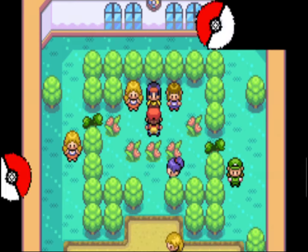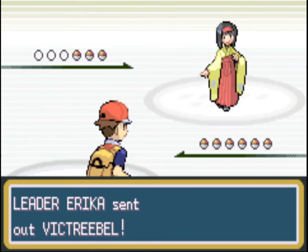We're fighting the Gym Leader Erika — she's got a whole bunch of Grass types. We'll do the best we can. Mega Kick is a pretty good move to use against them — we got it near Mt. Moon on the way to Cerulean City. And that's Erika defeated.